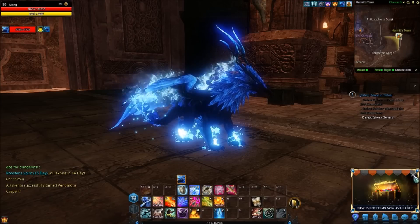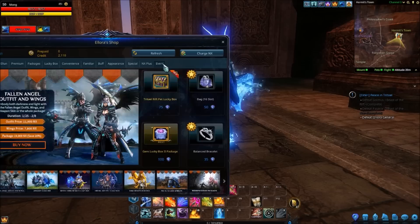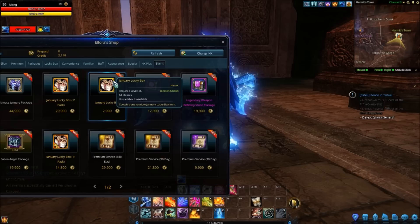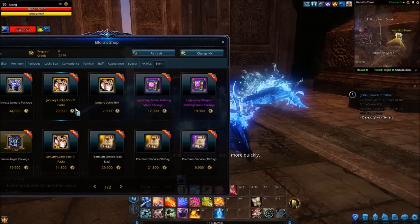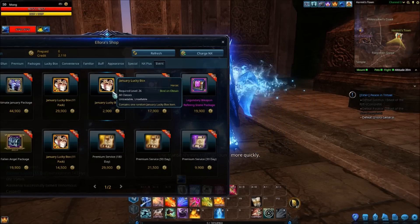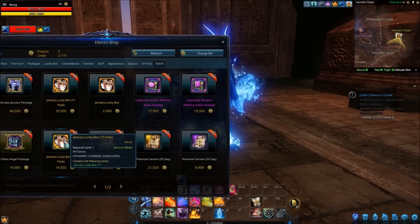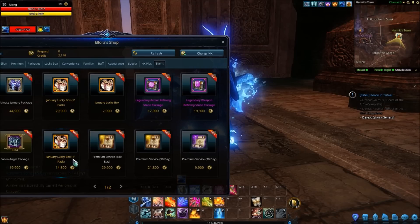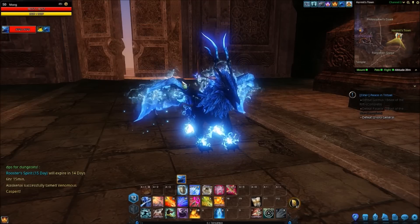But guys, I brought the crates. So this is one of the mounts from the January crate that you can get either from the 11-box, or you can buy them singularly. The 11-box is, I believe, £25 if you live in the UK, and then a single box is a fiver. They're rather expensive, but Nexon have gone ahead and given everyone a discounted package, so you can get 11 of them for a tenner.